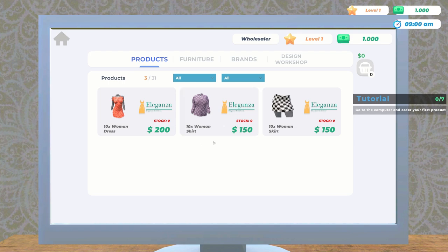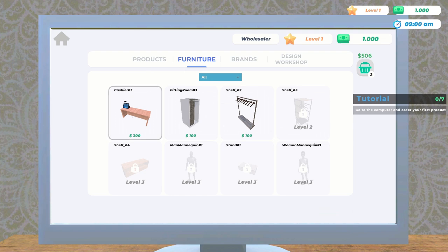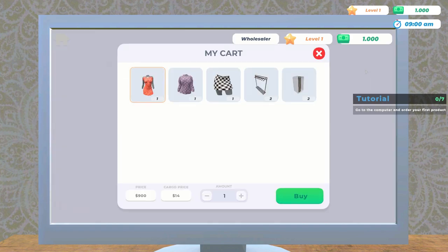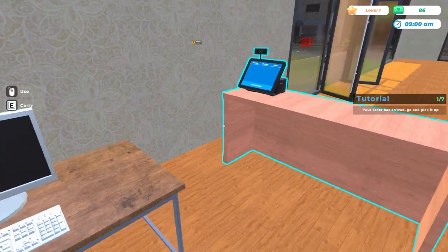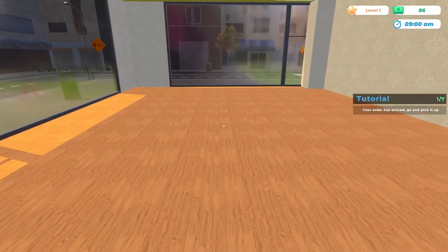To get started we need to buy two shelves. I'm going to buy one of each of these — one shelf will only hold one product so we only want one per product type. We also need to buy two dressing rooms. That's going to leave us with 86 dollars to start off.